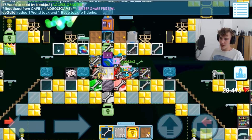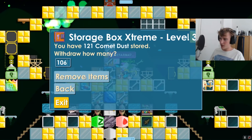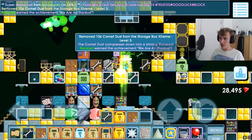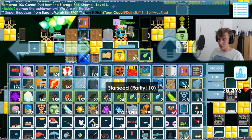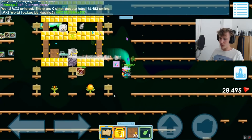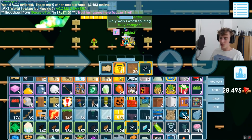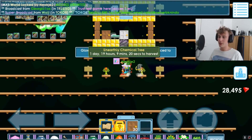Here we are. We're going to collect our comet dust — remove items — and then we are going to use our comet dust. Boom! And we also got the achievement, because I've never actually done that before. I always bought the seeds, and now we have a star seed. So we're going to a world where we have our solar collector. We do the star seeds with the glowy block and — boom! We got our unearthly chemical tree.